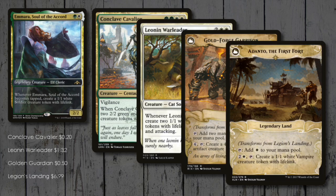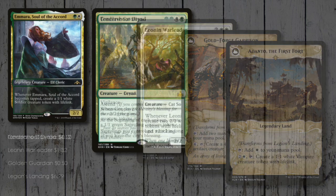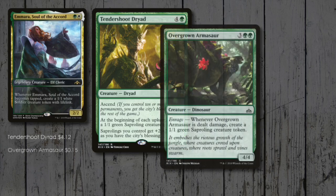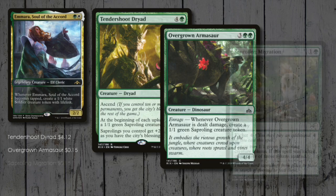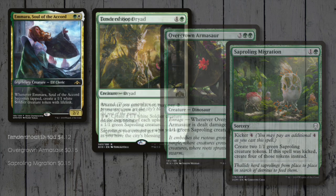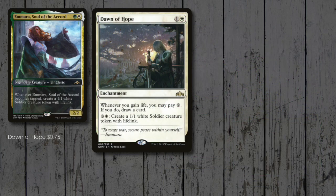Now we come into Saproling territory. Tendershoot Dryad is another favourite of mine. With all these tokens around, Ascend shouldn't be hard to achieve, and when it happens we get a 3/3 army! Overgrown Armasaur is great against weenie decks — blocking smaller creatures gives us even more Saprolings! Finally, there's Saproling Migration for either 2 or 4 Saprolings.